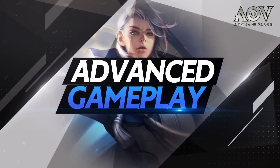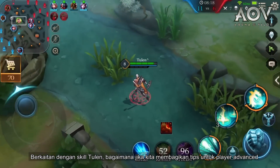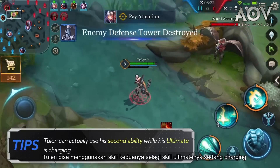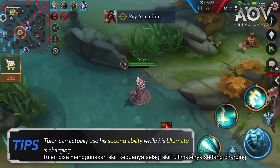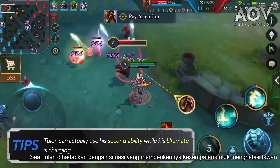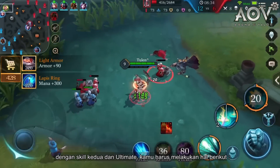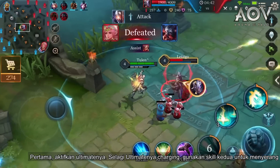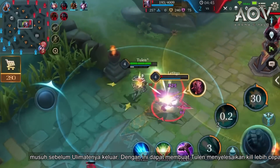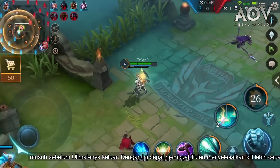Advanced Gameplay. With regard to Tulen's abilities, here are some tips for advanced players. First tip: Tulen can actually use his second ability while his ultimate is charging. When presented with a chance to nuke an enemy with his second ability and ultimate, activate his ultimate first, then while it's charging, use his second ability to damage the enemy before the ultimate is unleashed. This can allow Tulen to finish the kill much faster.